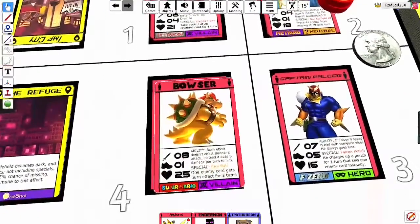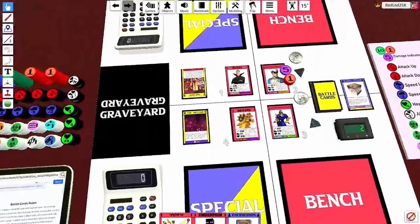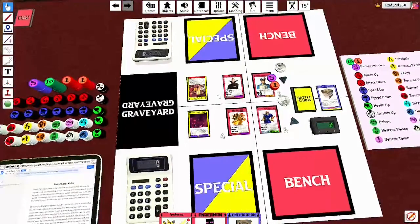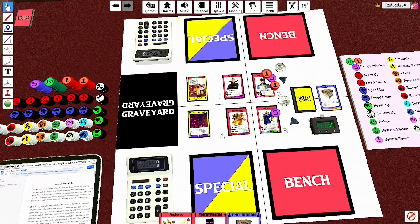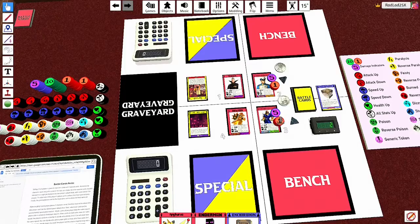Obviously not all specials are like that. With Bowser, we're actually going to demonstrate another thing you can do, which is that you can attack your own cards. There's not really much of a point in doing it normally, but since I'm taking control of Bowser with Dracula, we're going to do that — and bam, 8 damage. You just grab a token and drag them over.